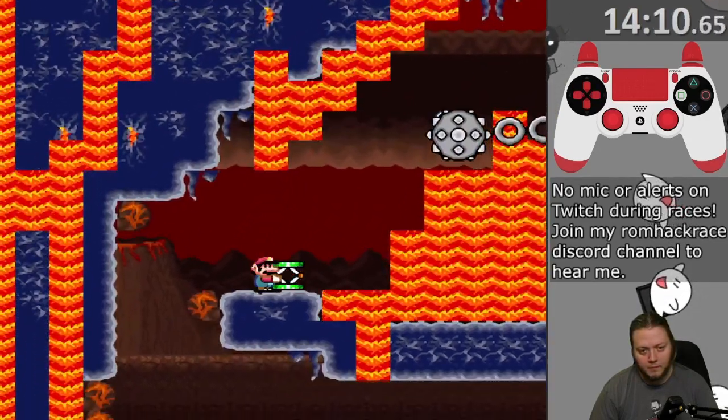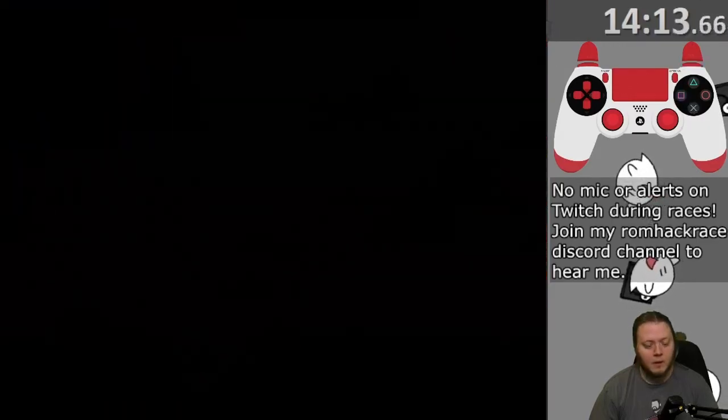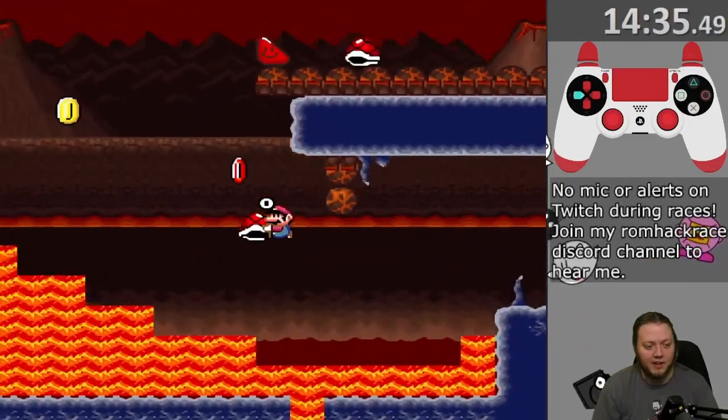This is set up for you to do just a quick max height jump over to the right and use the double jump as a spin to get to the ball and chain.